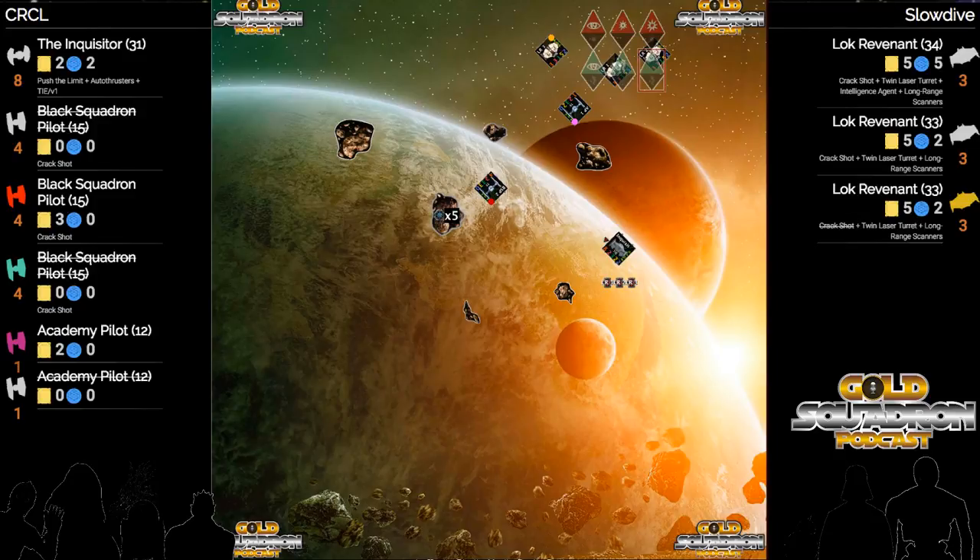With those two crack shots on the board, I'm almost positive he's going to save them for the Inquisitor. Fairly certain you're going to use those crack shots right off the bat getting two hits, and then you just need the Inquisitor's dice to poop out twice.